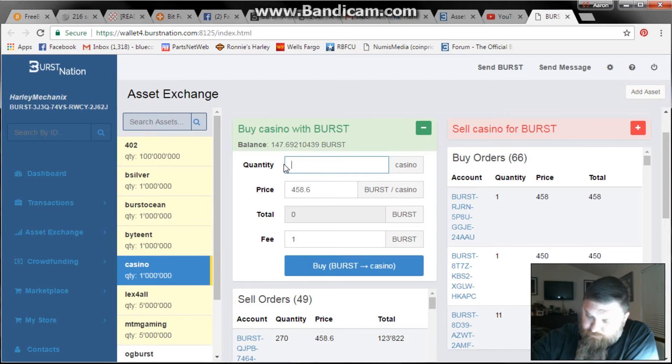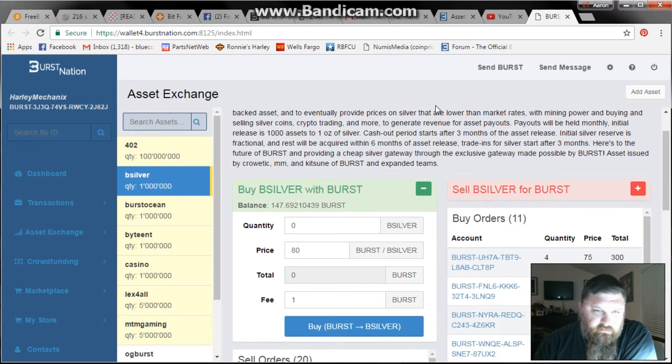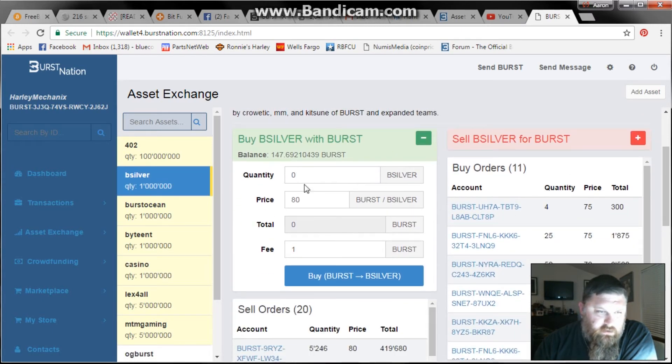I don't have enough to buy it right now because I've spent all my coins on all my other assets. But if you wanted one, it will tell you what one is. Also, looking at B-Silver real quick just to illustrate that — it's selling for 80 coins. If I put in two, my price would be 160. And then there's my balance right there.